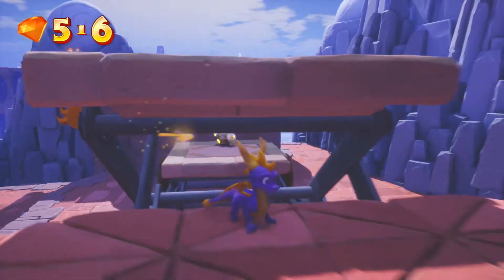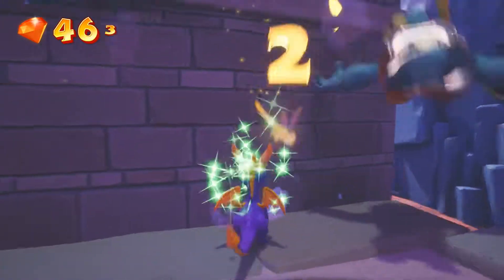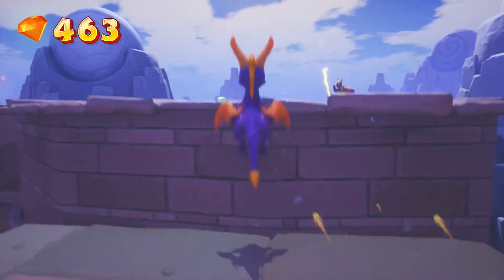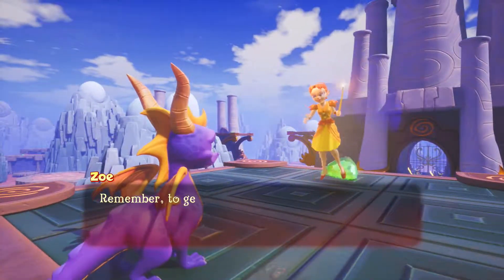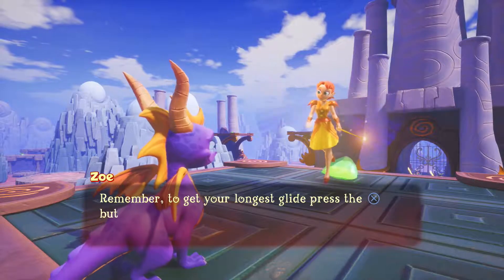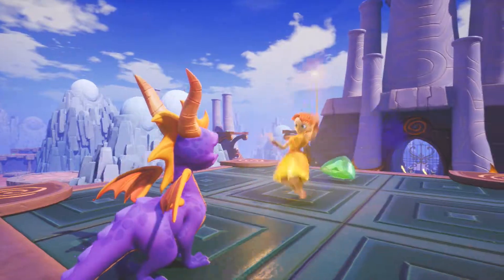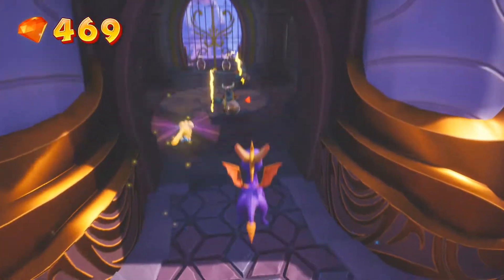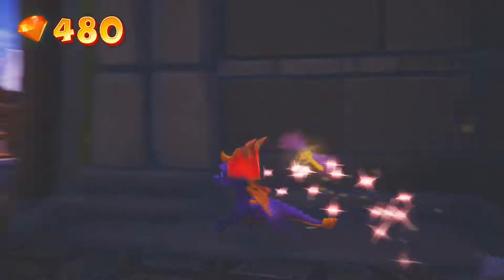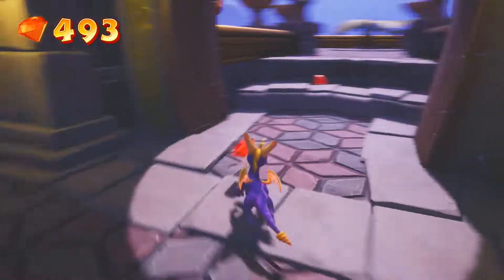Moneybags is a lot more of a dickhead in this game compared to Spyro 2. In Spyro 2 you might have felt some sympathy towards him, but not here — he's just an outright asshole. Zoe is also kind of annoying because she gives advice you already know, and Hunter already told you this stuff. So it's not needed.